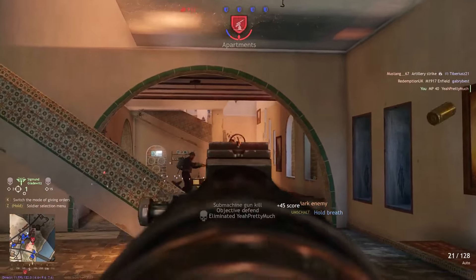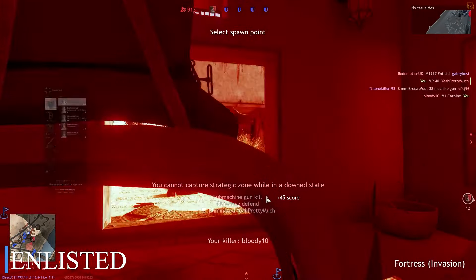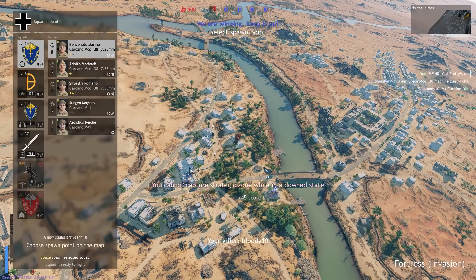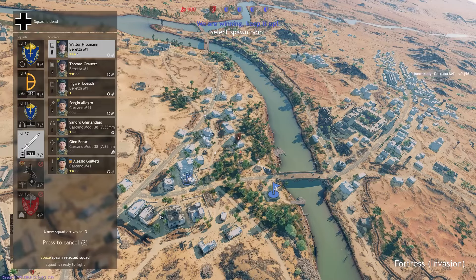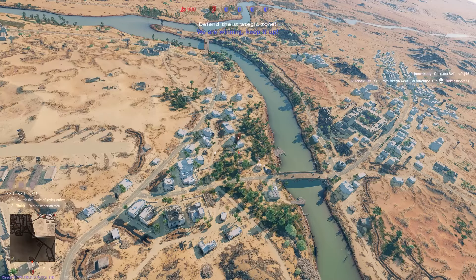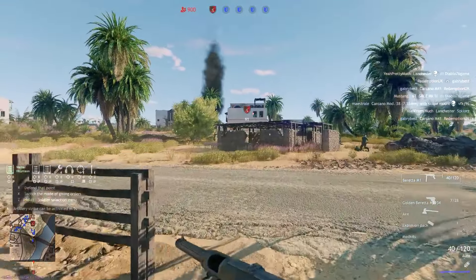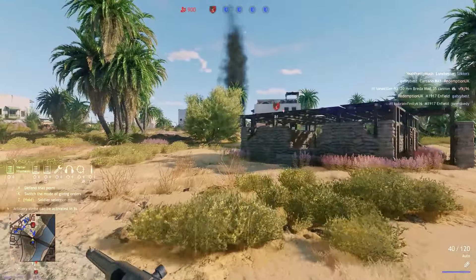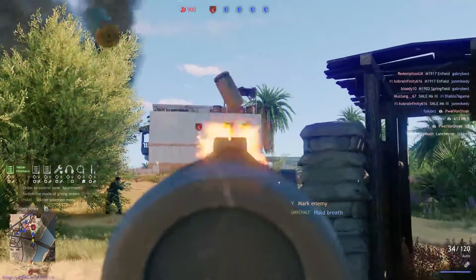Enlisted is a multiplayer shooter set in World War 2, featuring a clever and innovative idea that could revolutionize the genre. You command an infantry squad with specialized roles, able to give orders to AI teammates and swap bodies with them at any time. Want to call down artillery? Switch to your radio operator. Interested in using a flamethrower? Take control and join the action. Enlisted allows you to always be in the thick of things, using any equipment your squad brings.